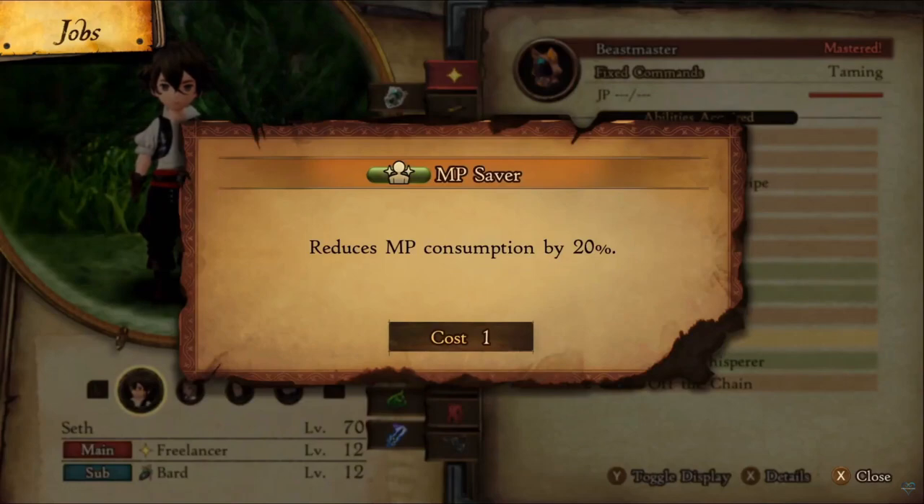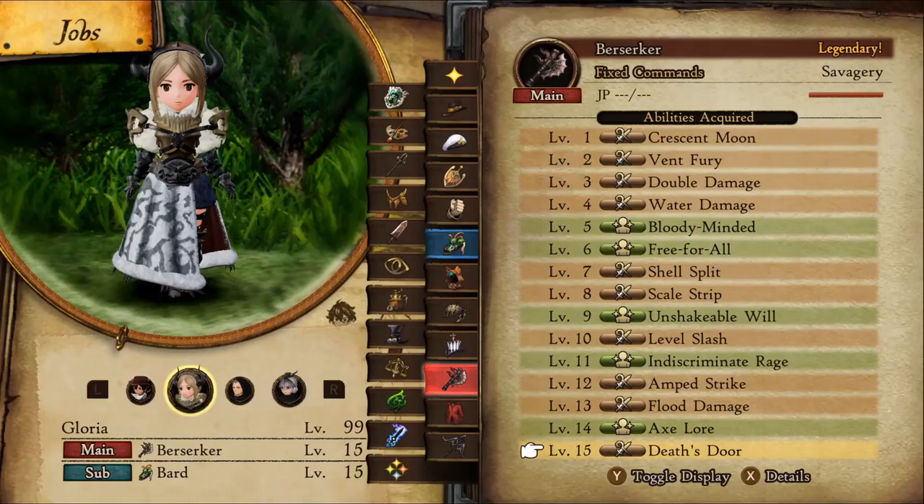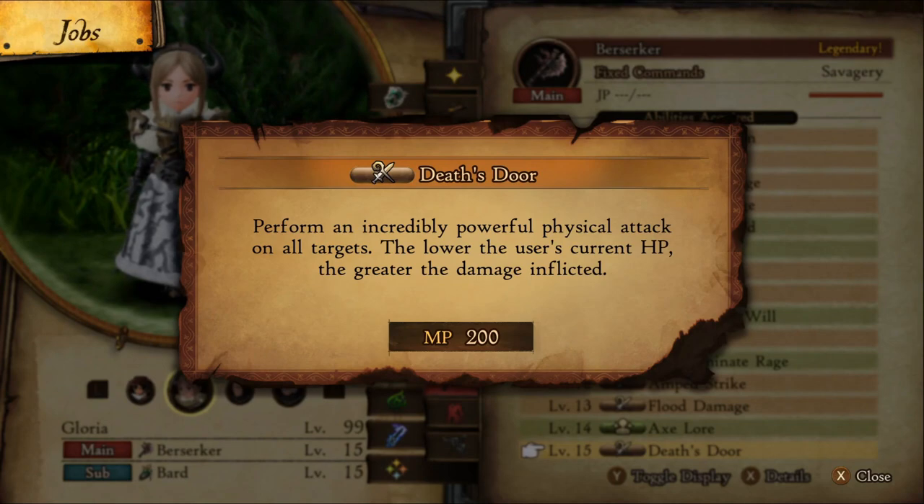If you want, you can actually stack the effect reducing MP consumption by over 45%. Let's look at Death's Door — original cost of 200 MP. With the golden hairpin, this should be 150. Now adding MP saver, it'll go down to 110 MP.